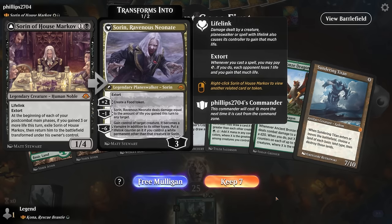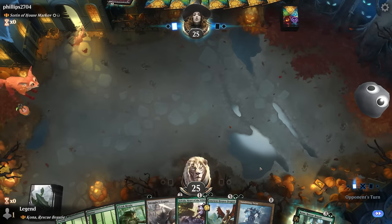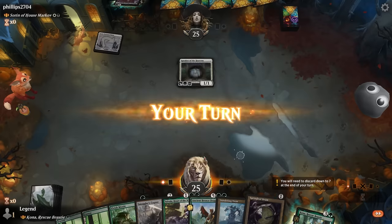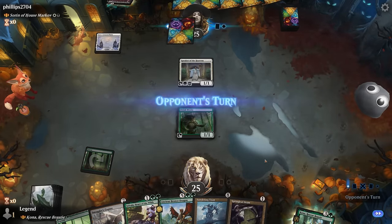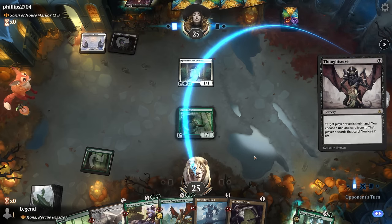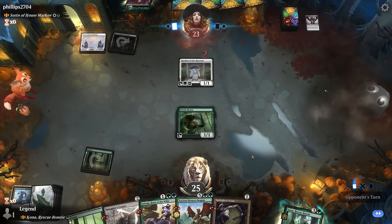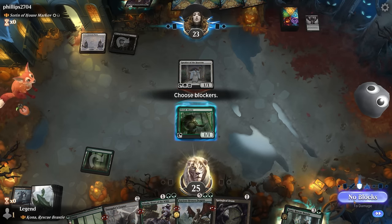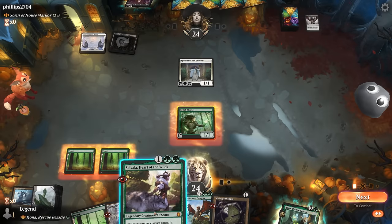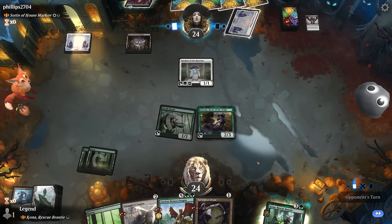Game three: on the draw facing Sorin, black-white lifegain. We keep a hand hoping for elvish mystic into turn-two Selvala, then Kona plus copter. Thought seize looks at our hand and takes sundering titan — at least not the bronze dragon they could have removed before it did damage. We play Selvala for a mana boost. Next turn we plan to double-spell spring leaf drum with Kona and put bronze dragon in play, but opponent casts go for the throat.